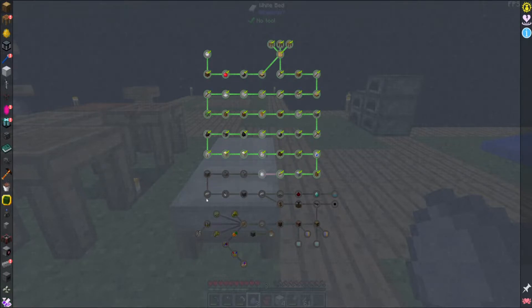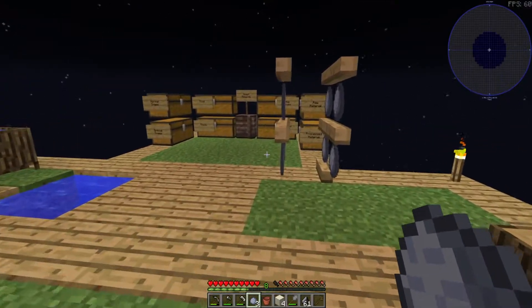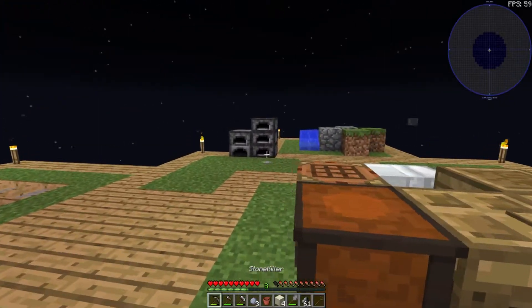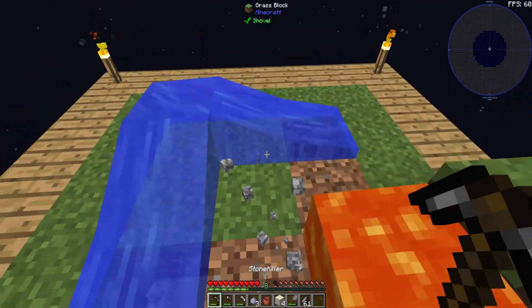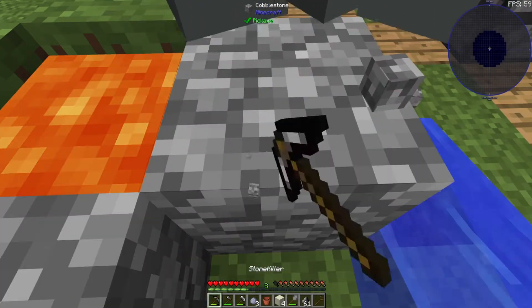Once we start getting into iron ores and things, so making the actual stuff. I have some cobblestone, I don't want to use too much of it in case I'm not thinking of things quite correctly. What I really want as kind of my next thing is I would like to get an automated cobble generator, which are pretty simple in current day.